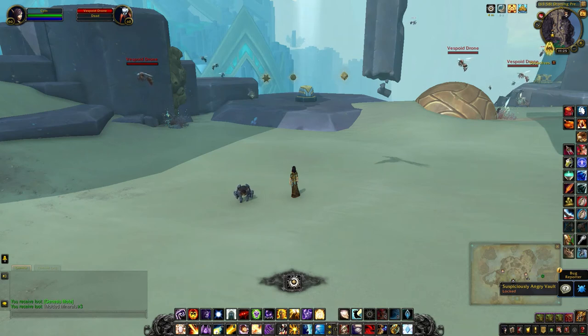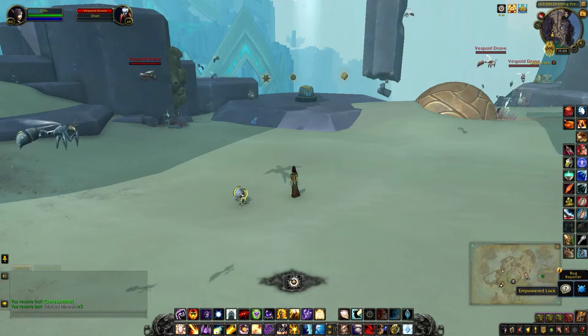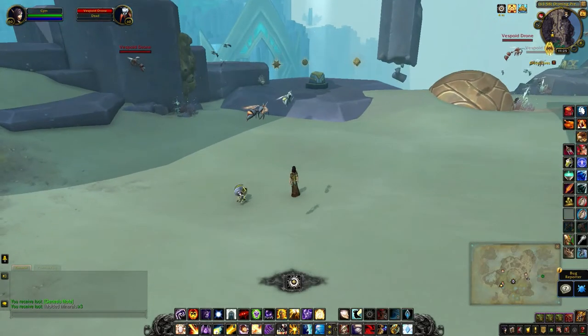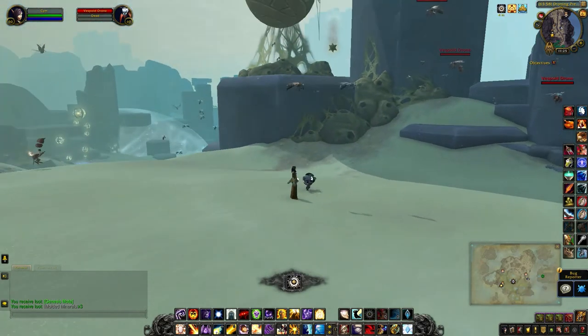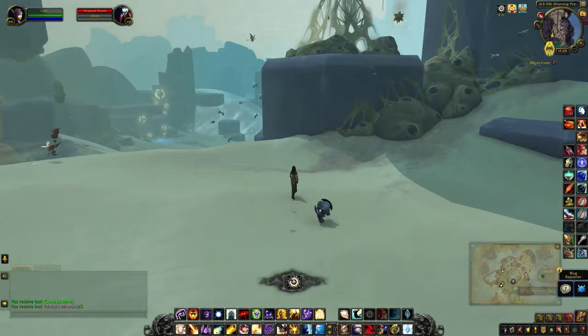To open the Suspiciously Angry Vault, you have to transfer the power from three keys to the three locks surrounding the chest. You can see that they're all different shapes, and there are corresponding keys. You can see one right up there on the hill.